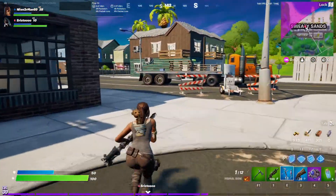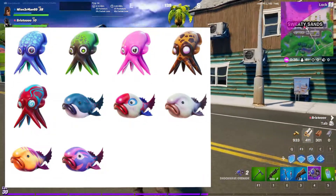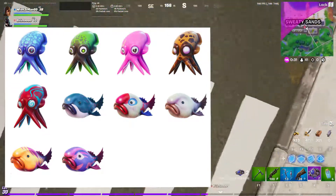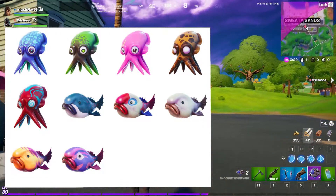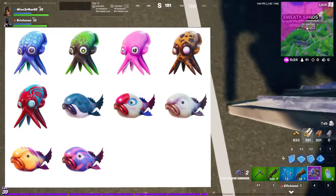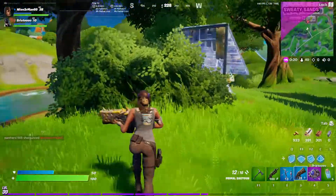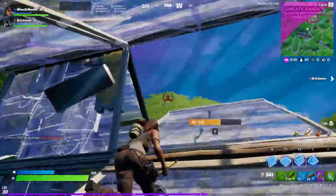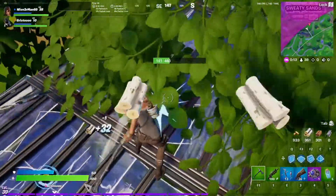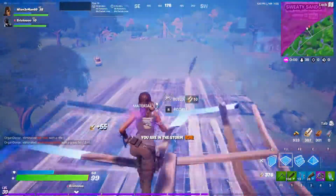There are now squids and stink fish added to the game. Squids can be used kind of like sticky grenades — you throw them and they'll stick wherever they hit, then if you shoot the squid it will blow up in a massive inky explosion dealing damage to anyone around. Stink fish appear to be essentially reskinned gas grenades — if there are other uses for them, let me know in the comments.